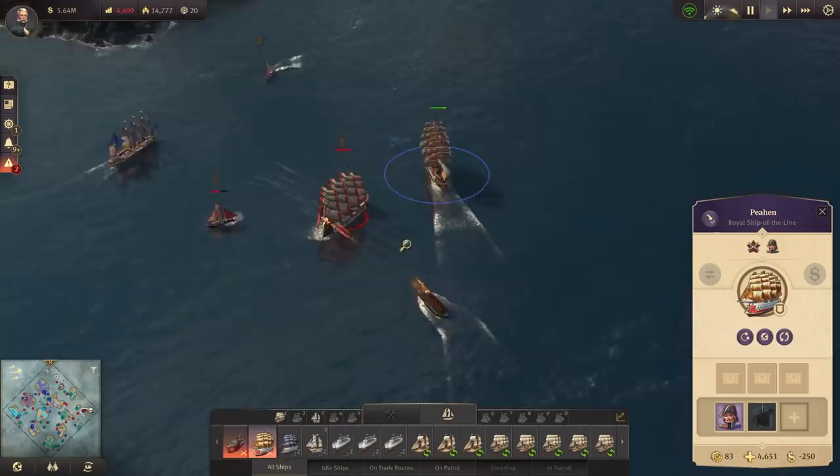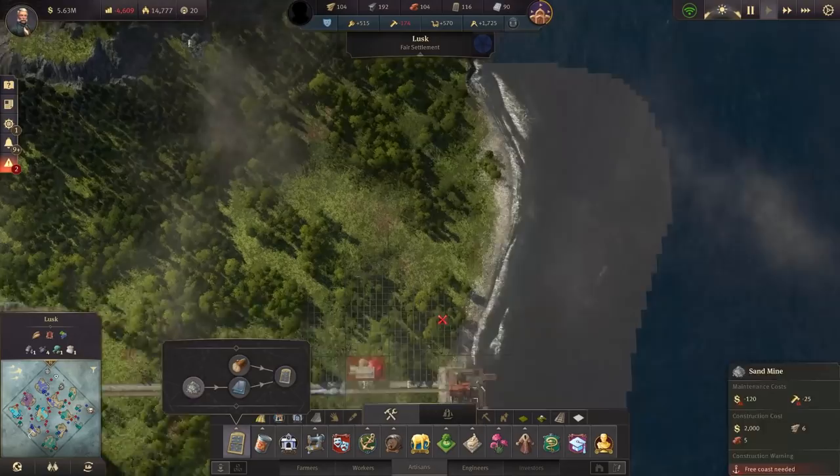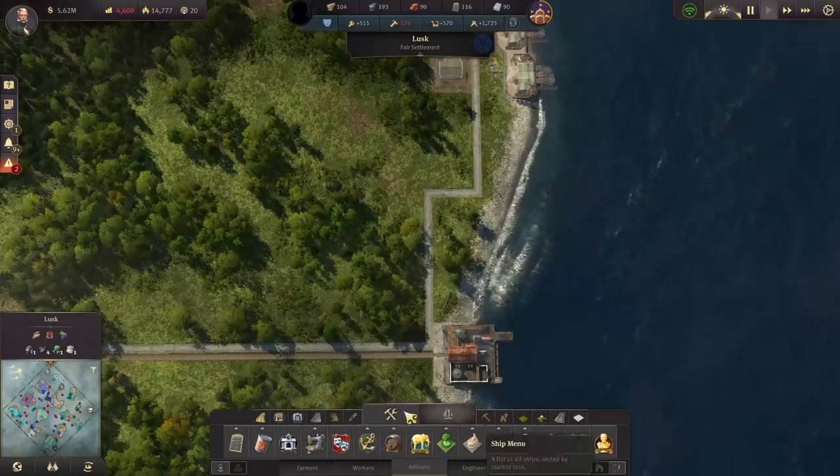So hopefully with the trade unions built that'll ease up on the engineers, though we do have quite a lot of them right now. We were in a bit of combat — it was a quest for Margaret to defeat three ships. I only sent two out there and I nearly lost my Royal Ship of the Line. It was actually quite a close little battle, but managed to pull it out of the bag just in time.